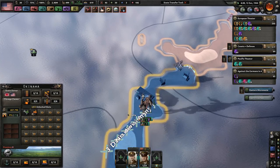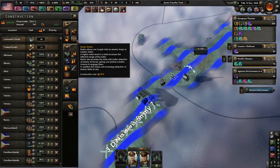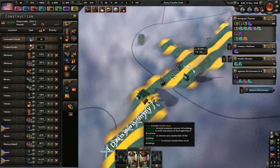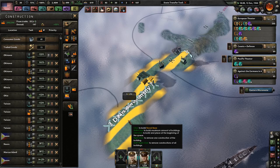We need to bump this station back up all the way. Max out radar, max out air bases. AA guns don't really matter, probably not too much. And we definitely maxed out the ports.